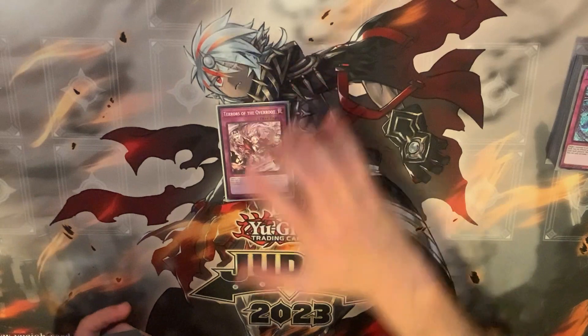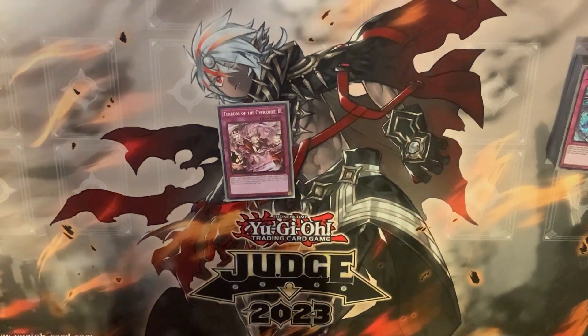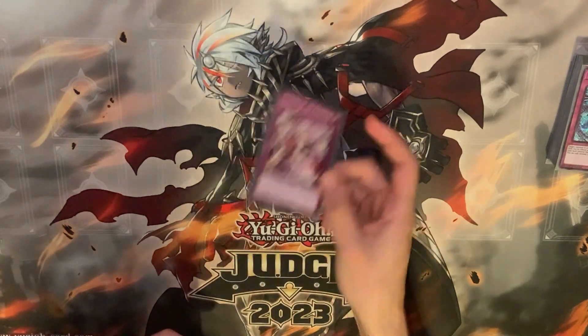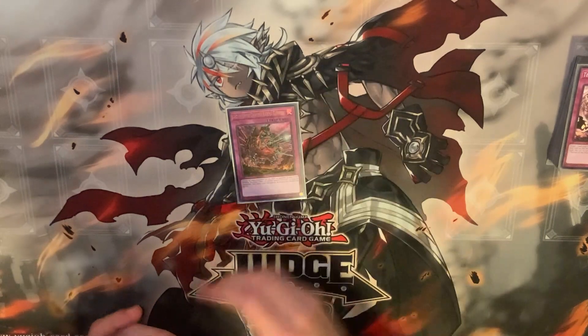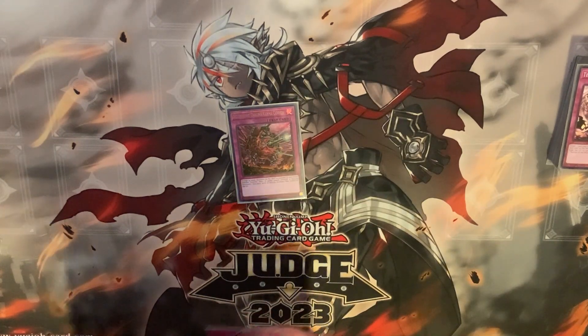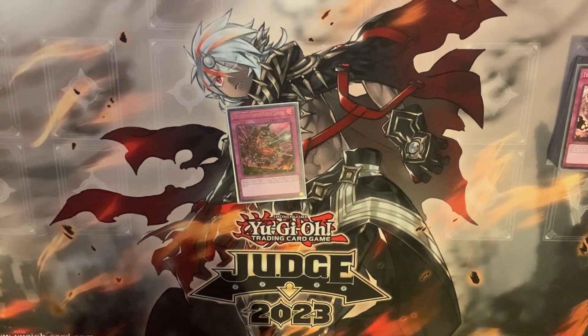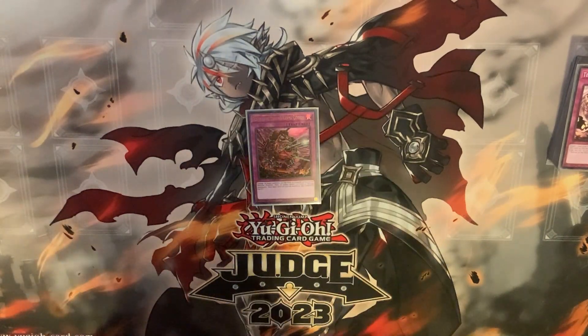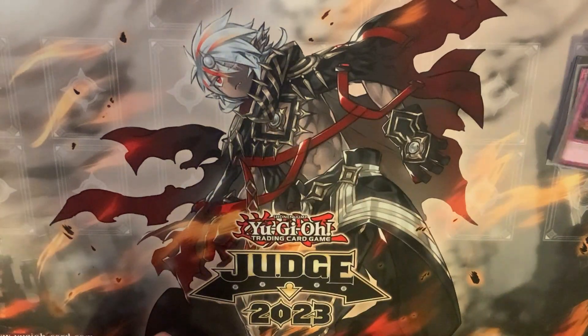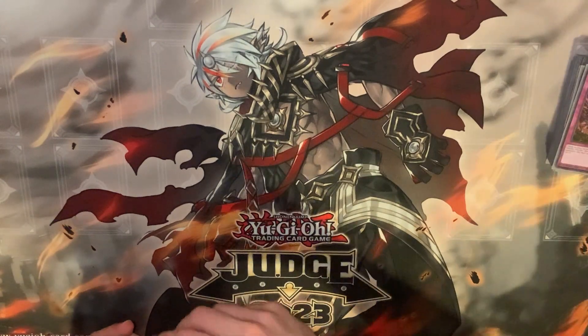One copy of Tears of the Overroot — this is for Cashtira specifically because Cashtira is an annoying deck and I want to beat Cashtira. This dumpsters them into the ground, removes back row. One copy of Daruma — beat Cashtira, beat all these other really strong decks. It interacts in very interesting ways and is arguably the best normal trap in the game, because it outs towers monsters.